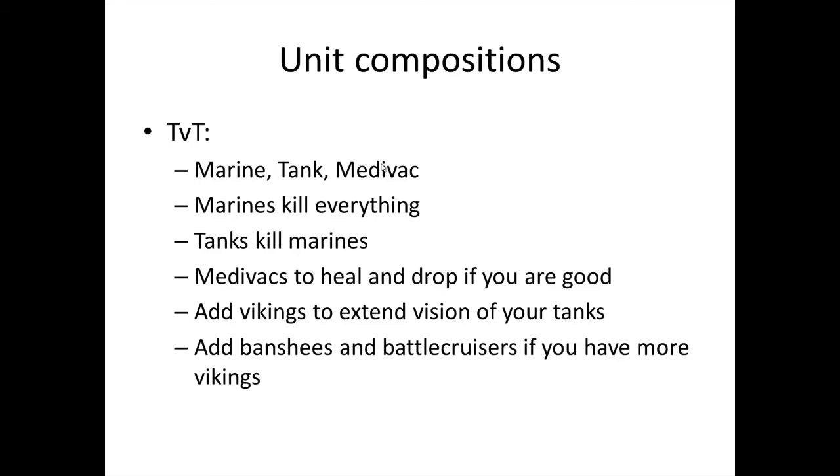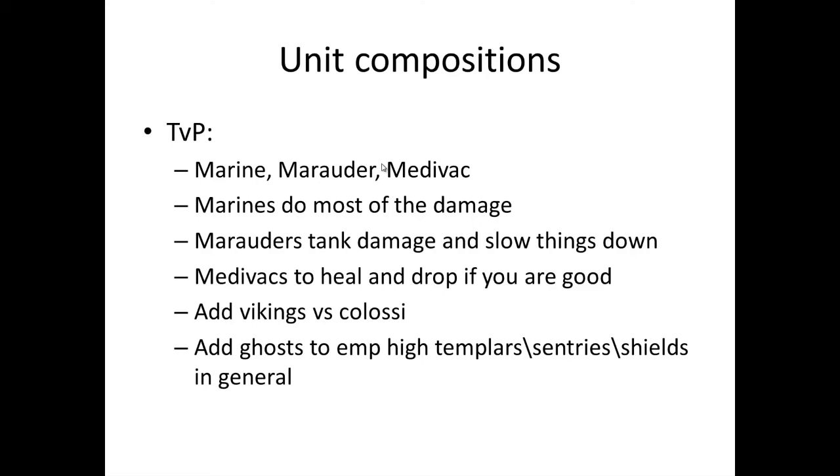TVP is different — marine, marauder, and medivacs. Marines still do most of the damage, but marauders help tank incoming damage and slow things down, because zealots up close deal insane damage. Try to kite with marauders and marines, and medivacs heal the damage. If Protoss goes colossi, add Vikings. In the late game, add ghosts because EMP is really good versus Protoss.